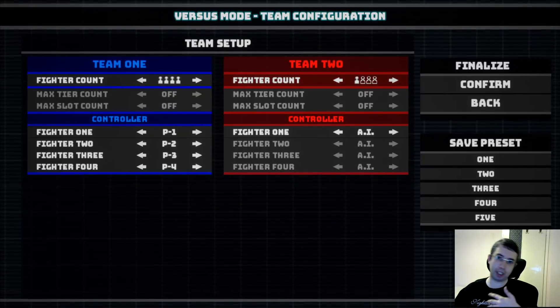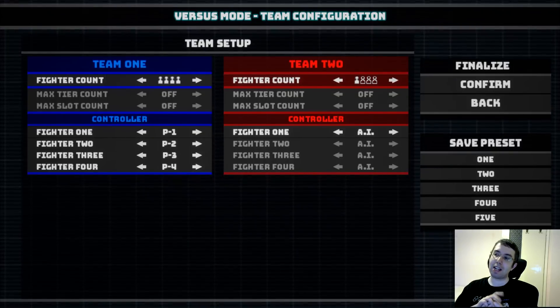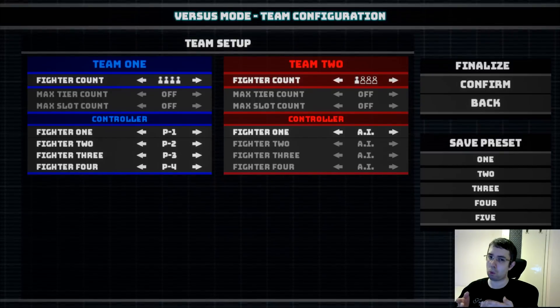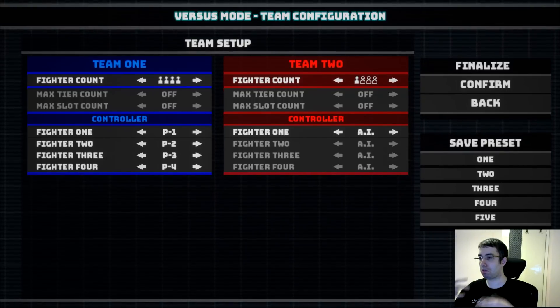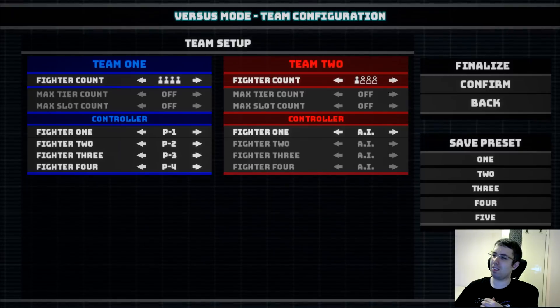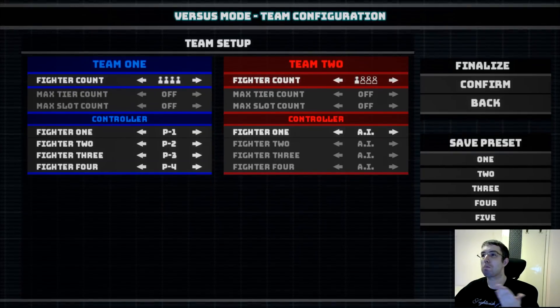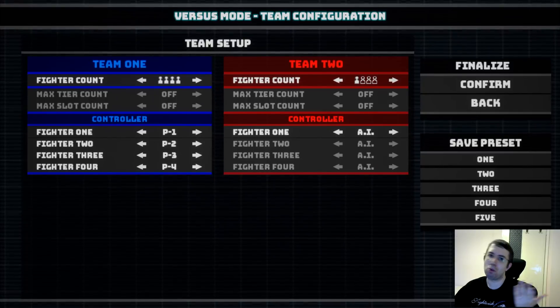If you are coming from Mugen, the fighting game engine — the old one — you would notice that the simultaneous gameplay doesn't allow you to lower the fighter count to one. It's always two because, just as the name suggests, there should be more than one fighter in the scene for each team. But I think that's a little meaningless limitation, so I decided to keep it as one too. So you could have this four versus one fun game you want with your friends.